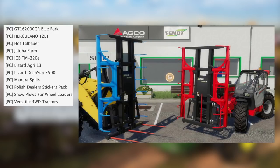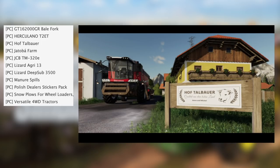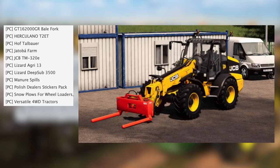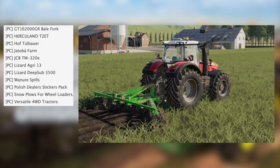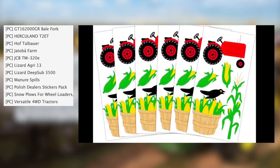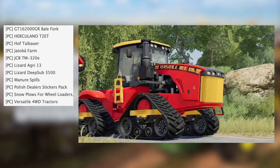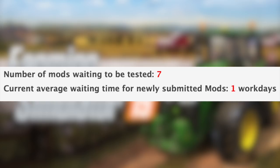For SD4 PC, we have the GT16 2000, GR Bell Fork, Herculano T2, Ethhoff, Talbauer, Jatoba Farm, JCB TM 320E, Lizard Agri 13, Lizard Deep Sub 3500, Manure Spills, Polish Dealer Sticker Pack, Snow Plows for wheel loaders and front loaders, and the Versatile four-wheel drive tractors. With all that being said, we still have seven mods sitting waiting to be tested.